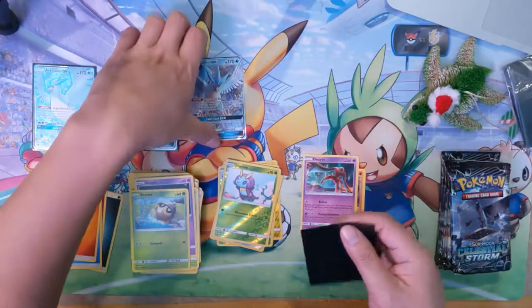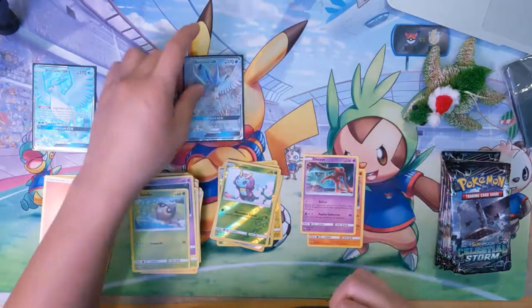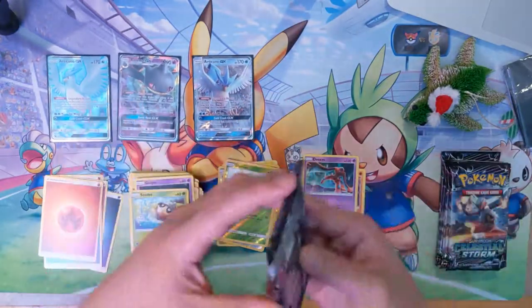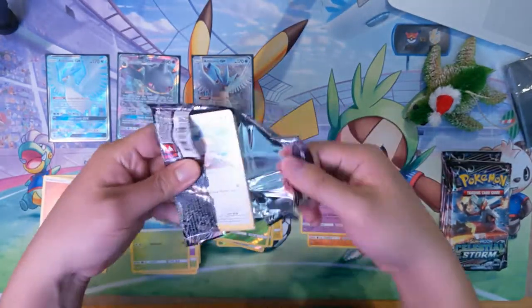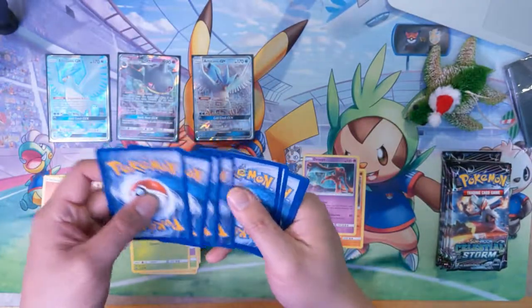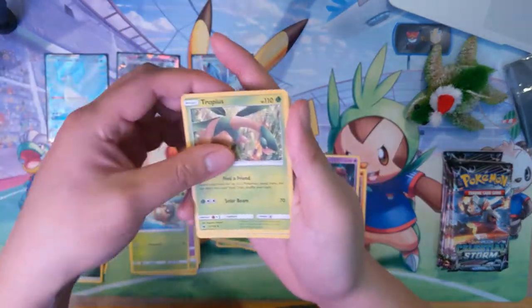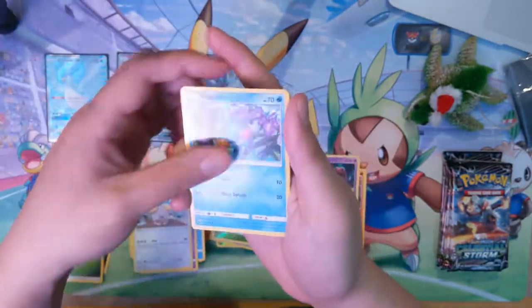As far as the legendary birds go, I think Articuno might be my favorite — ice element things are always pretty cool to me. However, in Pokemon Go I am Team Valor. That's more because the first game I ever bought was Pokemon Red over Blue — primarily because my two brothers both had Blue.